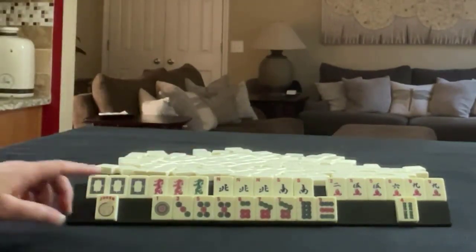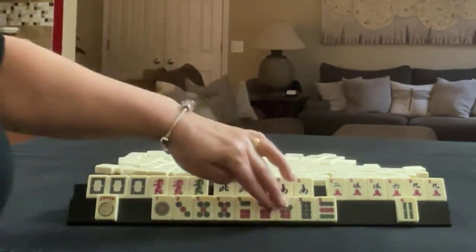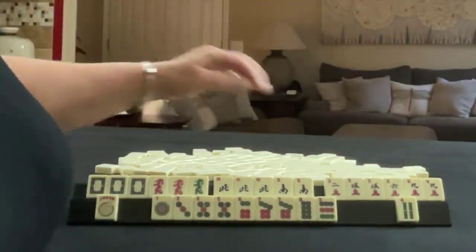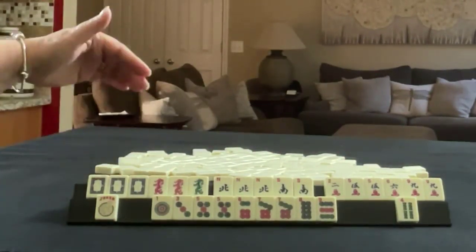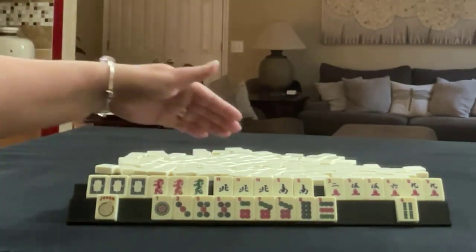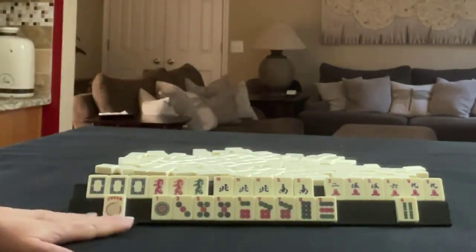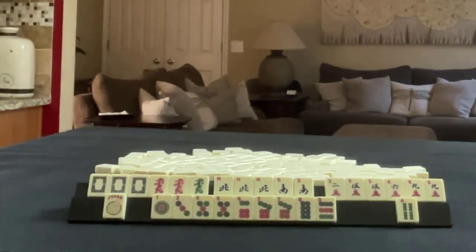We have 1, 3, 5, 6, 7, 8, 9 in dots — pair of fives, pair of sevens. We have a four bam. In cracks we have 2, 5, 6, 9 — pair of fives, pair of nines. We have all the dragons: a pung of white, pair of red, single green. In winds, we have a pung of south or pung of north, and a pair of south. Then we have a joker. If these were your tiles, what would you focus on and what would be your first discards?